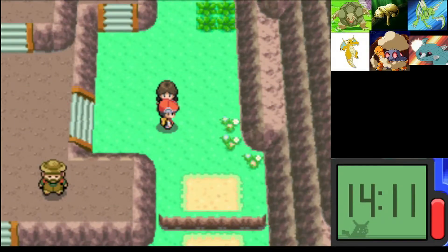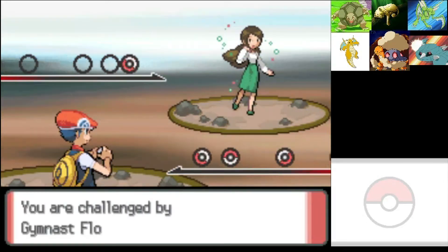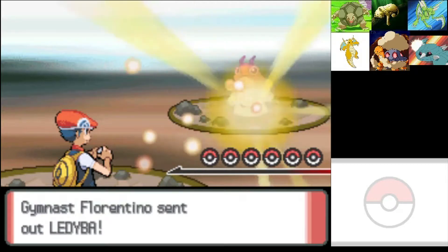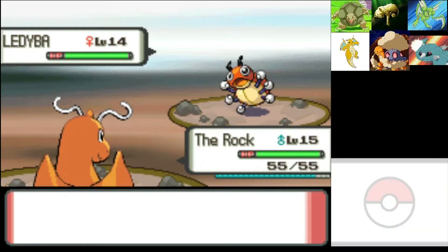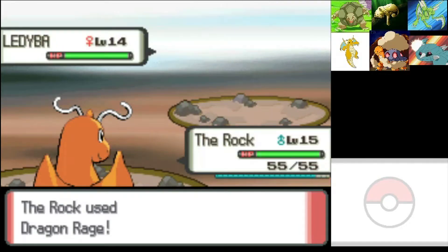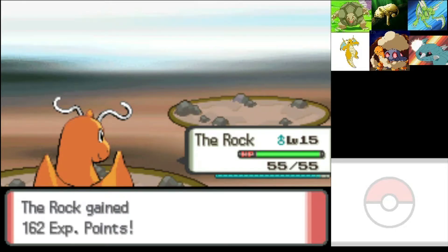Gymnast Florentino — that's a cool name. We're just gonna keep using Dragon Rage; it's been successful so far. Everything we're battling is around level 15 and under, and if they're not fully evolved they ain't gonna have that much HP. The Rock is kind of a beast.